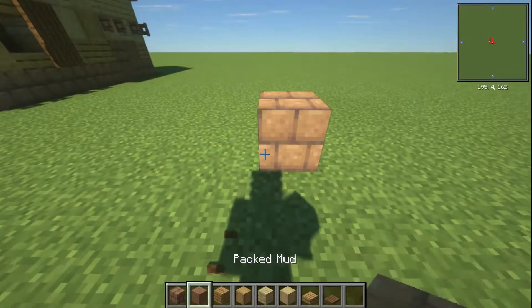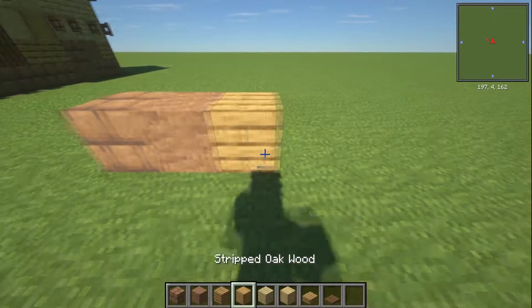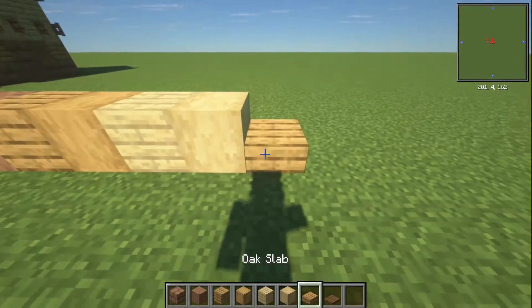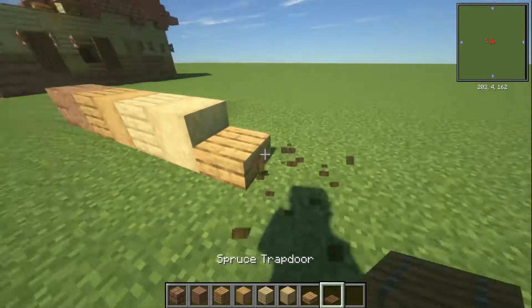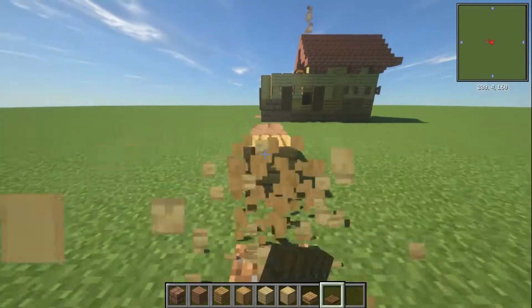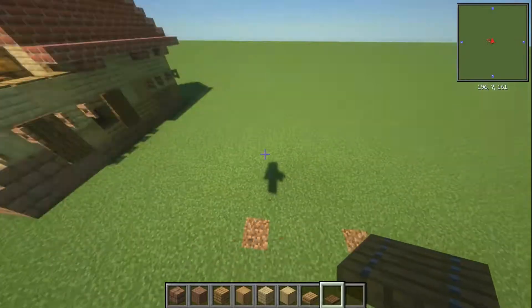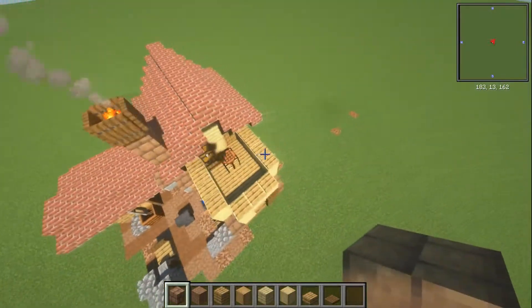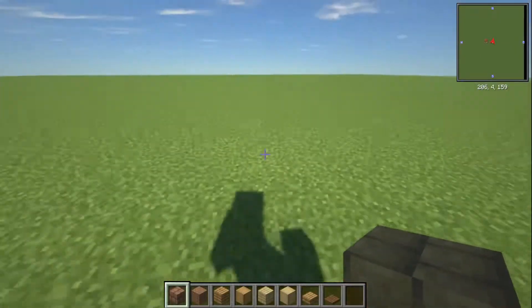Blocks you're going to need: mud bricks, packed mud, oak planks, stripped oak wood, birch planks, stripped birch wood, oak slab, and spruce trapdoor. That'll get us started — we'll need a load of other stuff as well, of course. It's made up of two buildings, so we're going to build this smaller one first as the starting point.